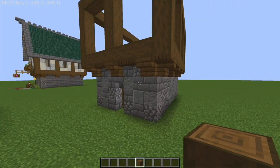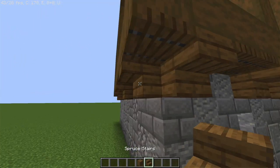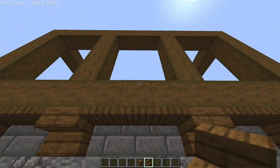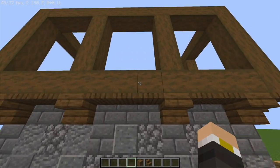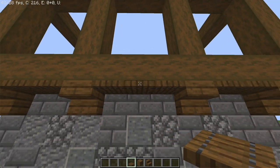To give it a little bit of extra detail, you want to get some of these spruce stairs and put them on the corners and where these pillars line up. Furthermore, you can get some of the spruce strapped doors and put them right where the stairs are.